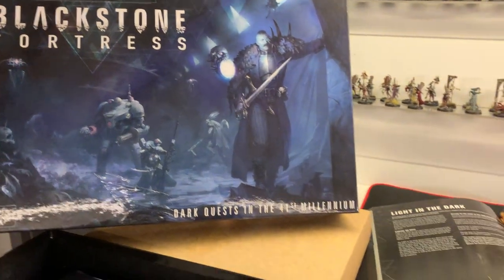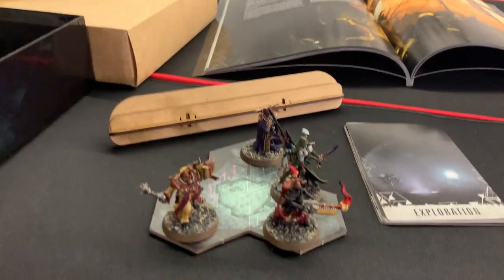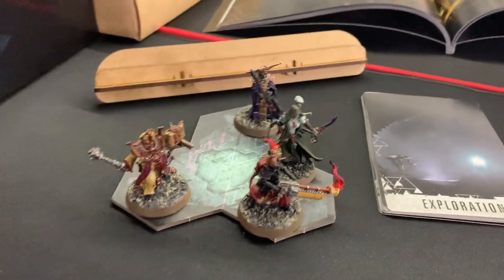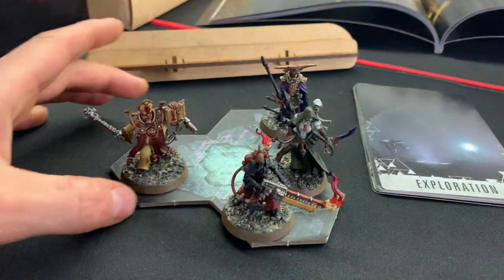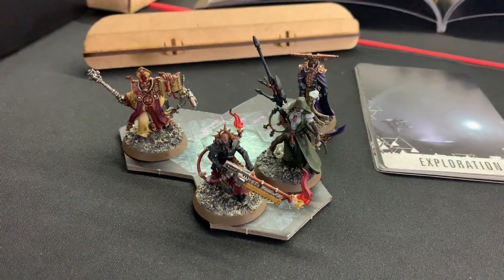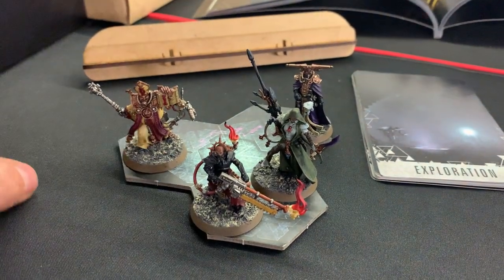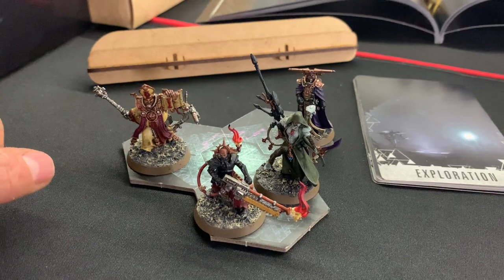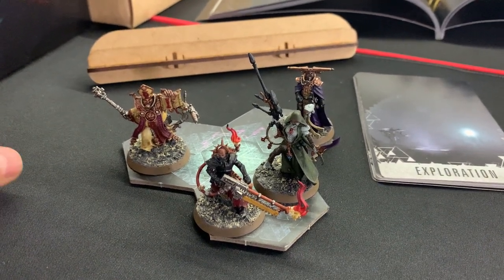Let's proceed with our explorers. There they are, ready to go in Maglev. This style is called Maglev — it's a mode of transportation for explorers. And here we have Thaddeus the Purifier, our healer, and his best friend and companion Pious Vorne. She's a missionary zealot.